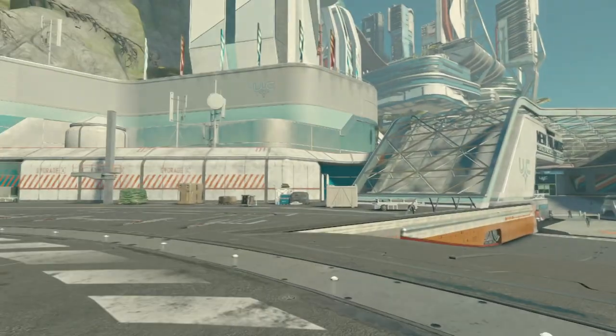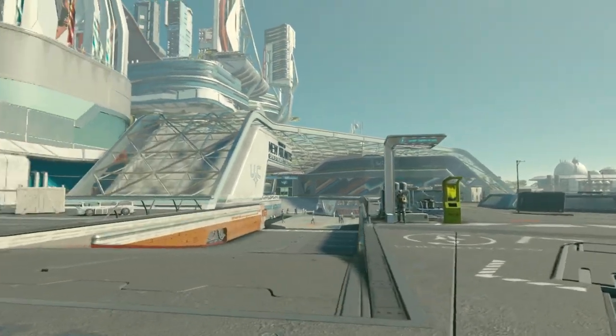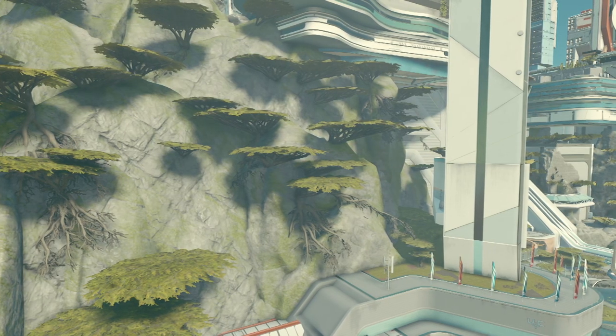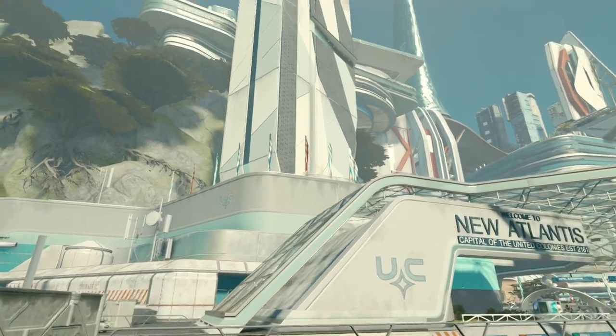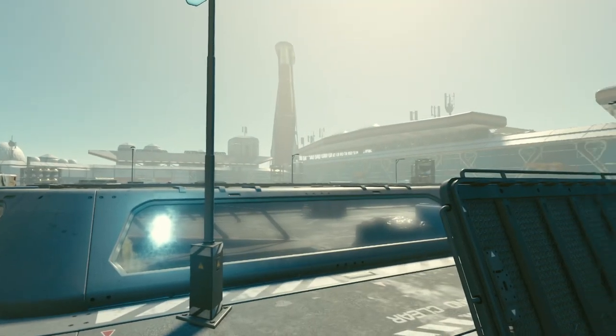You're first introduced to the city through its starport. It leaves a relatively good impression. You're way at the bottom level and buildings tower over you. The green tree things really play off the sleek white buildings nicely. Before we leave the landing pads, I want to acknowledge the scale here — not the scale of the buildings, but the whole starport.